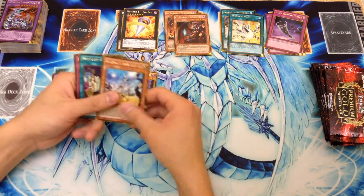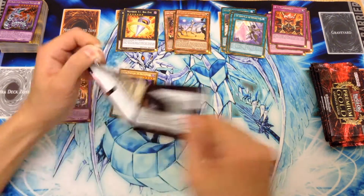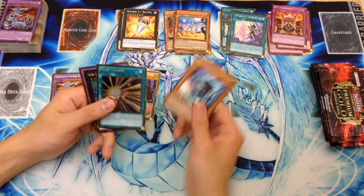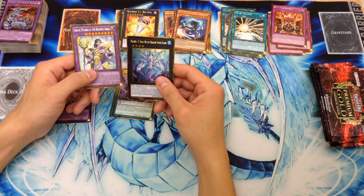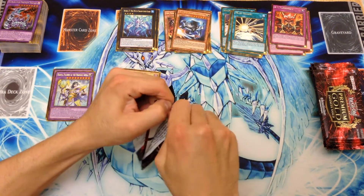We have Vector Pendulum, which is pretty cool. Straw Man, Mistake and Arrest, Red Supremacy, and the Terminus of the Burning Abyss. And there is our third Vector Pendulum — very cool. Forerunner, Mass Change, and Number 37 — Hope Woven Dragon Spider Shark. This thing's pretty cool with Norden. And then Dante, Pilgrim of the Burning Abyss.